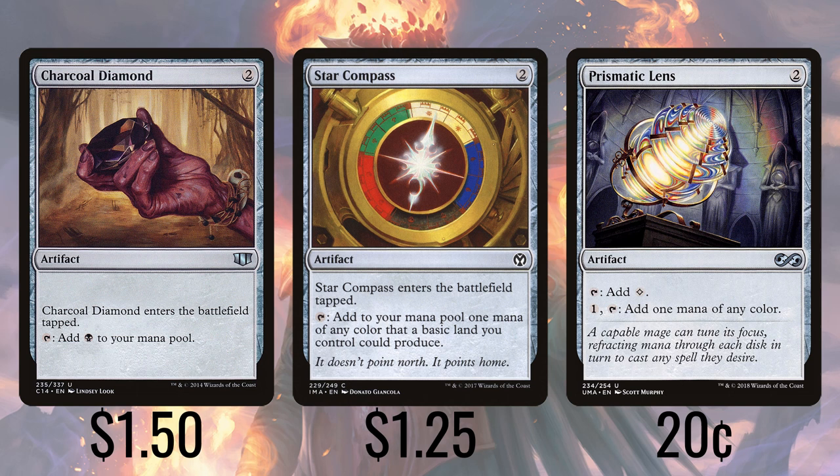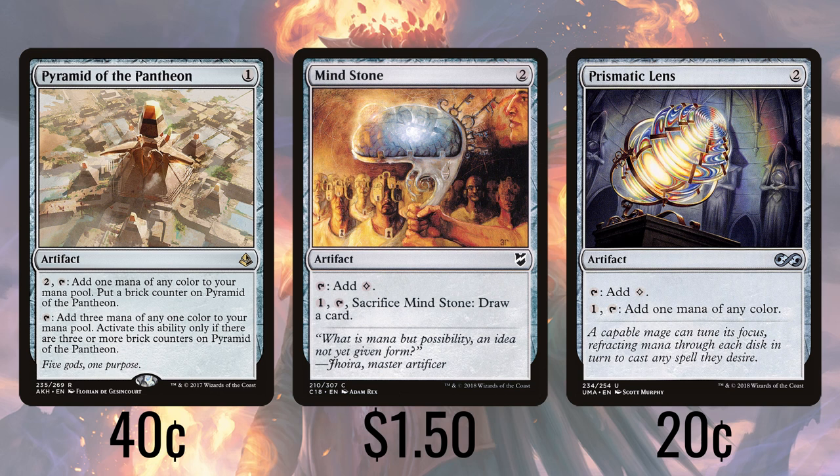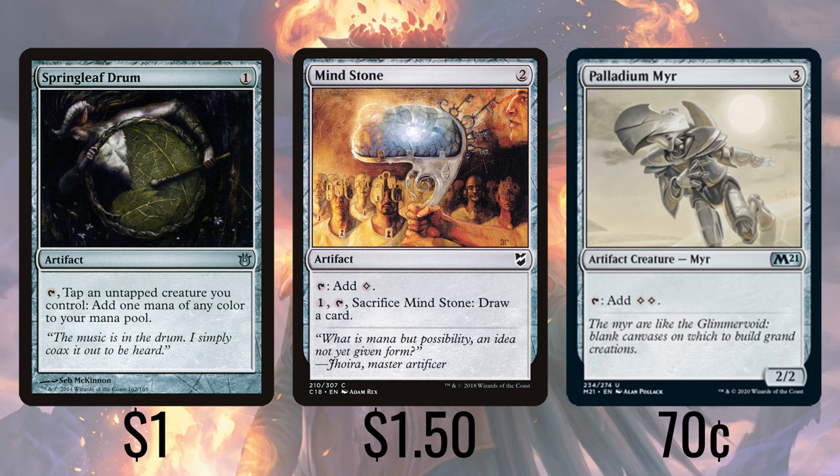Pyramid of the Pantheon lets us spend 2 mana to produce the black mana we need, so it puts us a bit behind on production for a while, but once we've activated it 3 times, it taps for 3 black each time. Mindstone produces colorless and gives us the option to pay 1 and tap and sack it to draw a card. Palladium Myr taps for 2 colorless and has a large enough toughness to survive Karavik's ability. Springleaf Drum lets us tap one of our creatures to produce black, which is ideal since a lot of creatures in this deck don't need to tap for anything else — Karavik included.